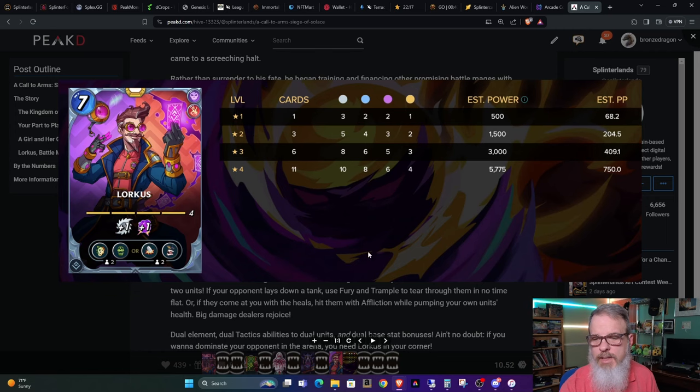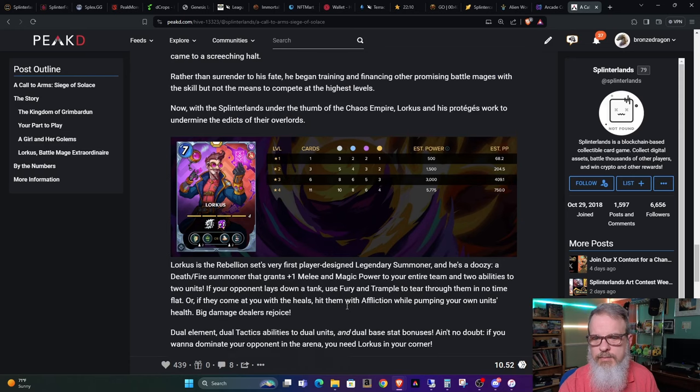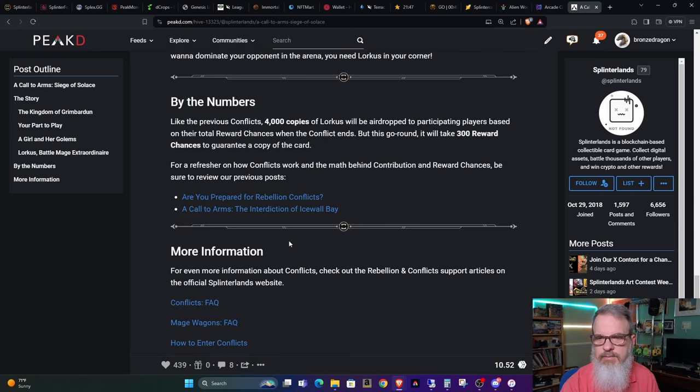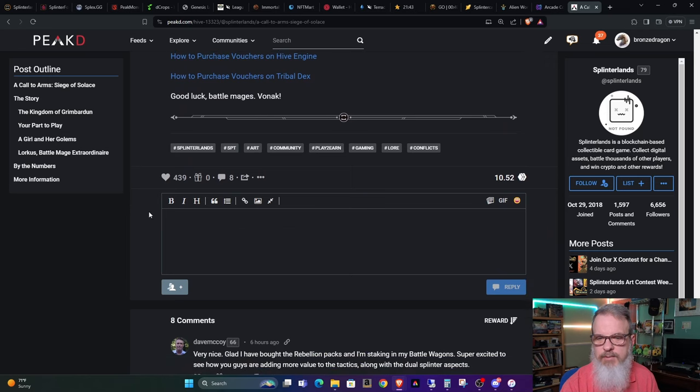Either way, looks like a cool card and it will be the next airdrop — the fourth airdrop. By the numbers, like previous conflicts, 4,000 copies of Lorcas will be airdropped to participating players based on their total reward chances when the conflict ends. This go around it will take 300 reward chances to guarantee a copy of the card. They leave links on how to use those, and it looks like it's got quite a few likes — 439.